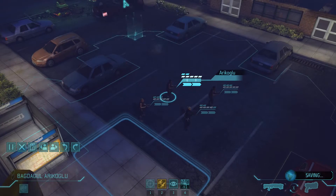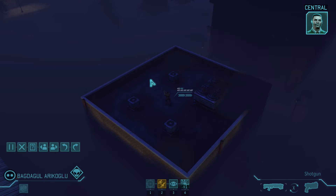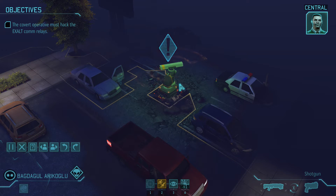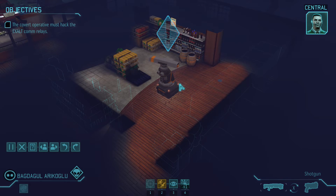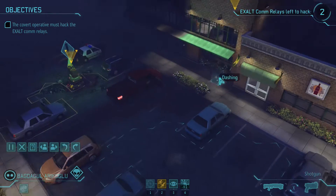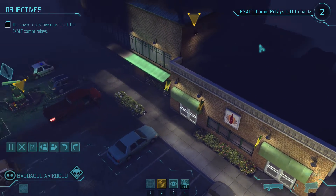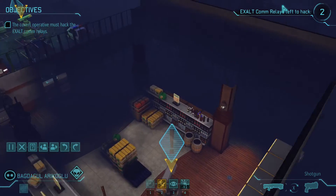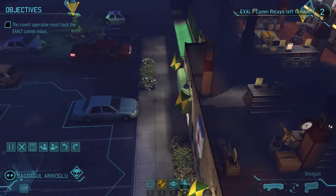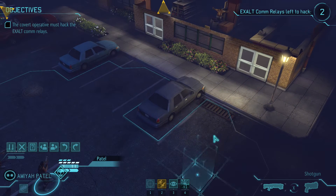Nothing inconspicuous about just dropping in in a big ship. Exalt forces spooked one of our field operatives who was attempting to recover new intelligence by hacking an Exalt comm relay. Strike one is going in to ensure the operative is covered while decrypting the data from the remaining relays. We have to keep that operative alive if we're going to recover the remaining intel. Alright — I'm not rushing to that. I'm going into the building, and only once I'm pretty safe will I come out.